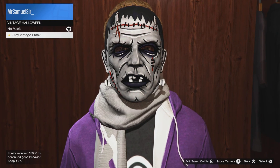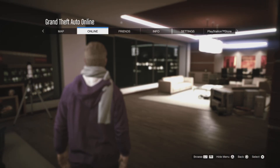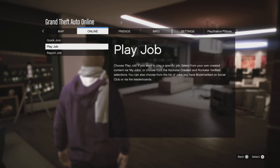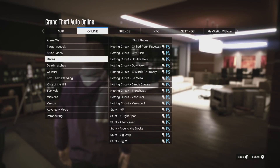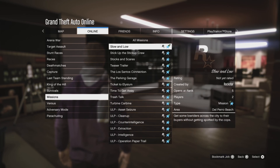Hello everybody, in this video I'm going to show you how you can get the grey vintage Frank mask. It's quite easy to unlock but it's going to take a while depending on if you have a friend or if you're just waiting for other players. In this background gameplay I had to wait for another player for a little while — when he joined it was a legend.